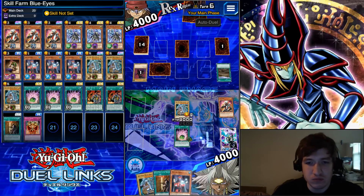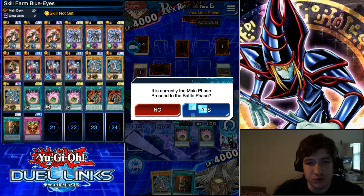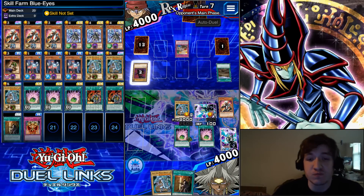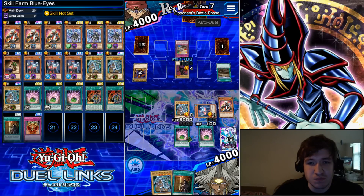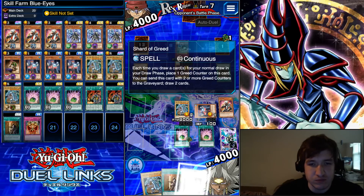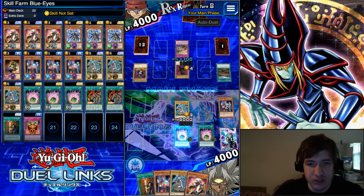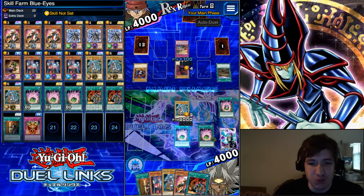Got another Shard. He has a Fossil Excavation — it's fine. He's going to attack our Crystal Seer, which is what we want. There's our next win-con: Blue Eyes for the Finisher. The first one is the most important; the rest are inevitable.